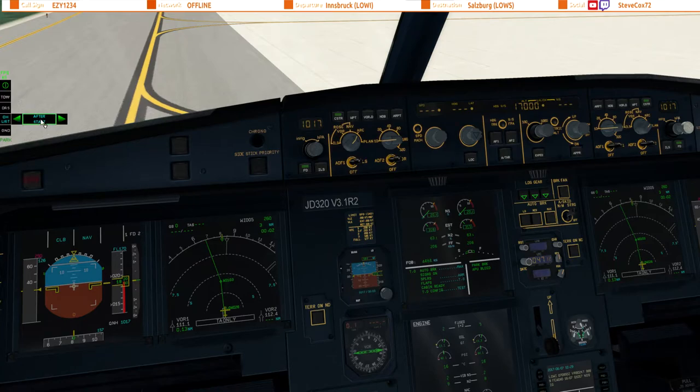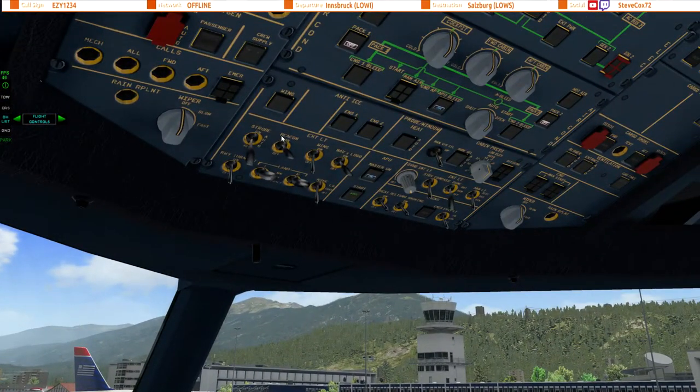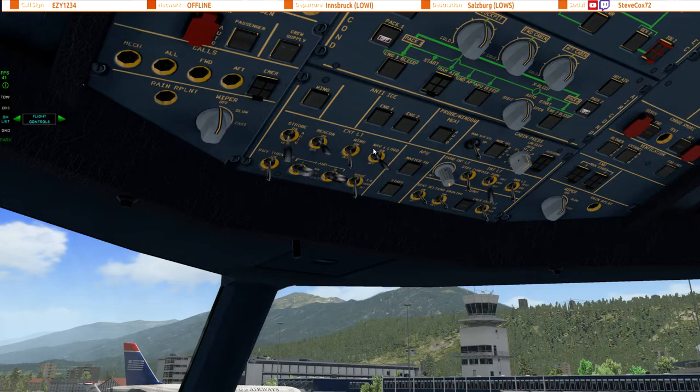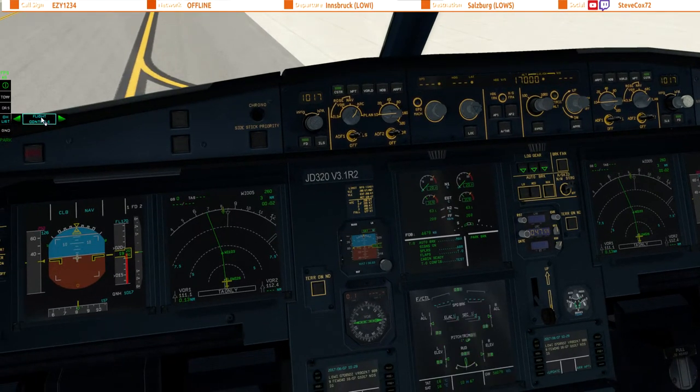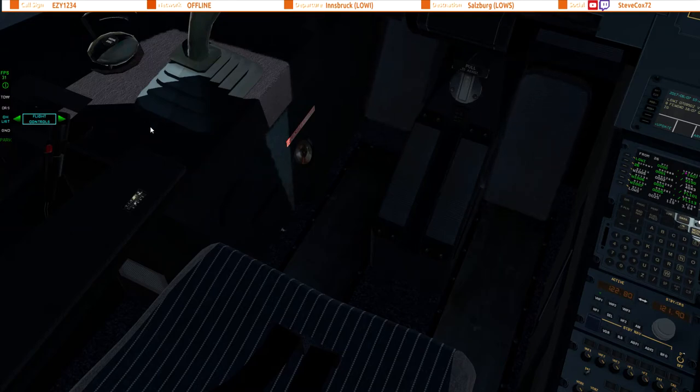We'll do the after start checklist. Anti-ice as required, ECAM status checked, pitch trim 0.0 down, rudder trim 0, APU set on, ground crew clear, anti-skid and nosewheel steering on — checklist completed. So that's all done. We'll do the flight control check in a moment. Now, regarding packs — if you want the packs on, the APU bleed has to stay on. I'll turn the APU bleed off and leave the packs off for now. Once we get to about a thousand feet above ground level I'll turn the packs on and allow the engine bleed to run them. Flight control check: full up — check, full down — check, neutral — check, full left — check, full right — check, neutral — check. Pedals disconnect, pedal full left — check, pedal full right — check, neutral — check. Checklist completed.